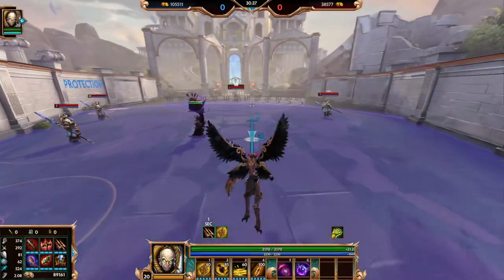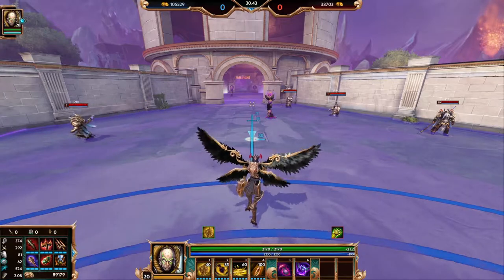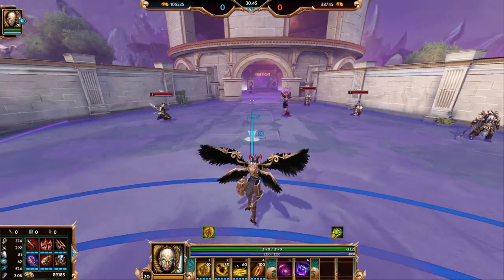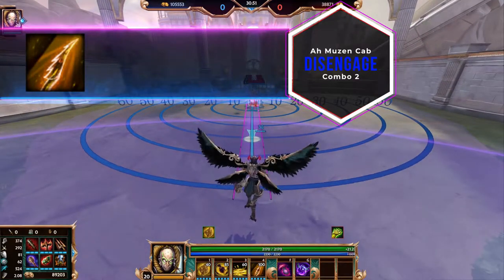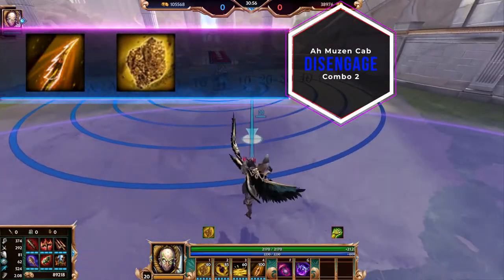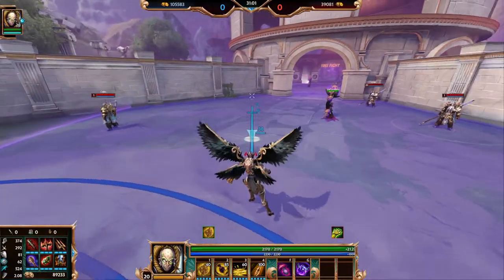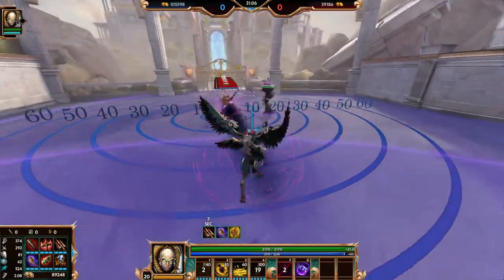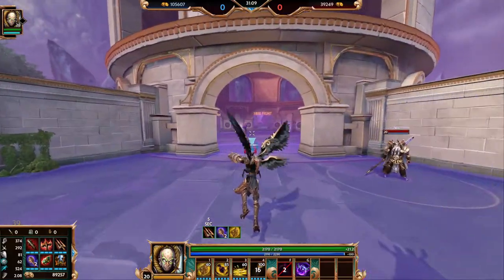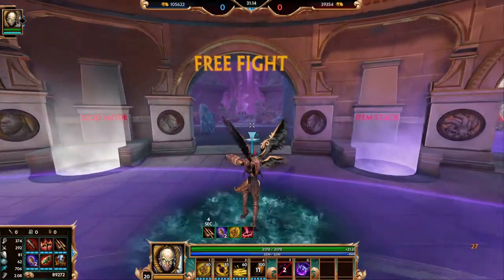Another combo that you can do to get away from somebody: turn around and use your ultimate Stinger. This is going to cripple them, making it so they can't use their escape to chase you. You're then going to place a Hive down and then use Honey to slow them. So you're going to whip around, put a Hive down, spray the Honey down, and then turn around and keep running, placing Hives when you can and keep on moving forward.